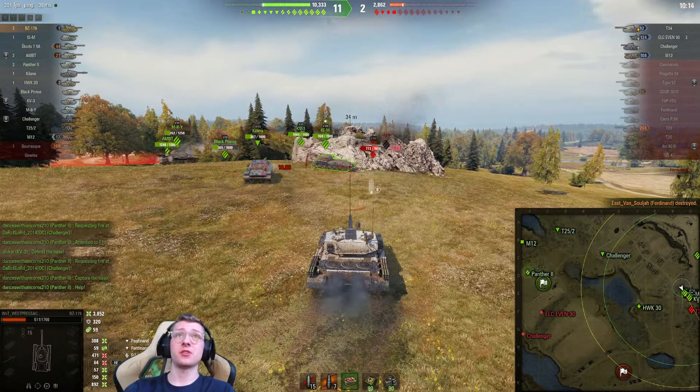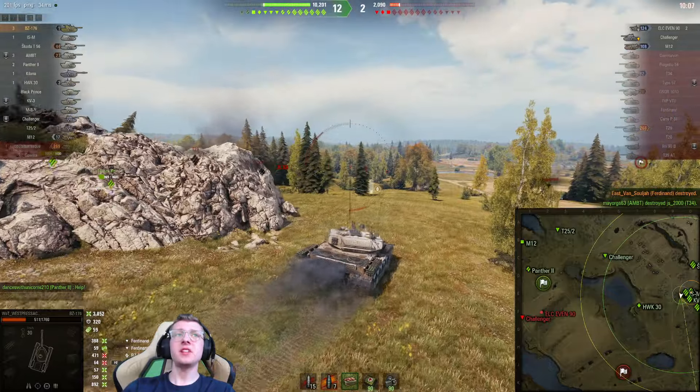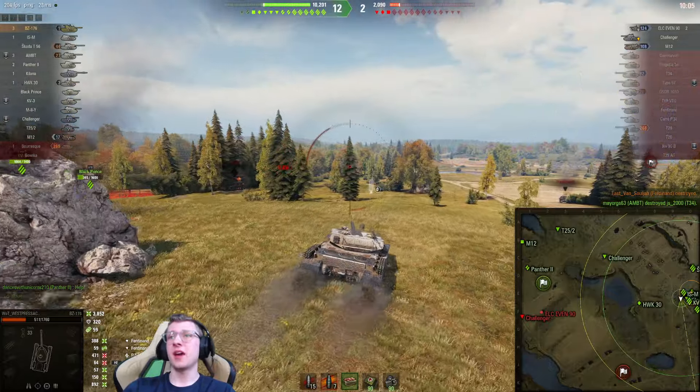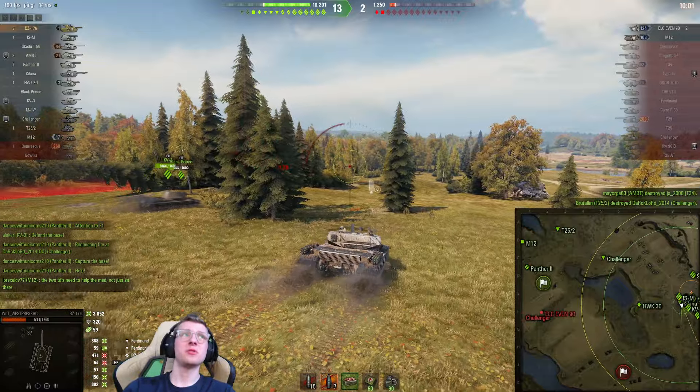We'll just slam the shell — 3,852 damage. Yeah, this is a pretty easy win. A decent chunk of why we won the hill so fast is because of the fact we were in this tank. It's just so stupid. It really is.